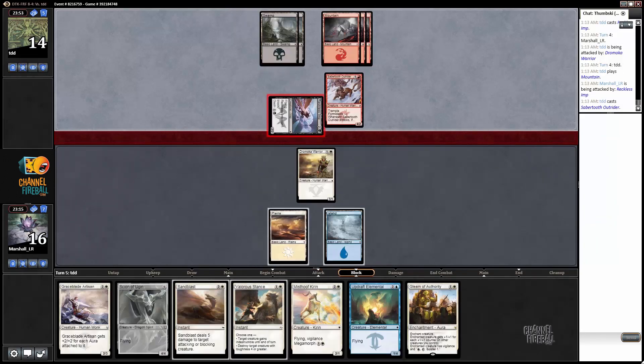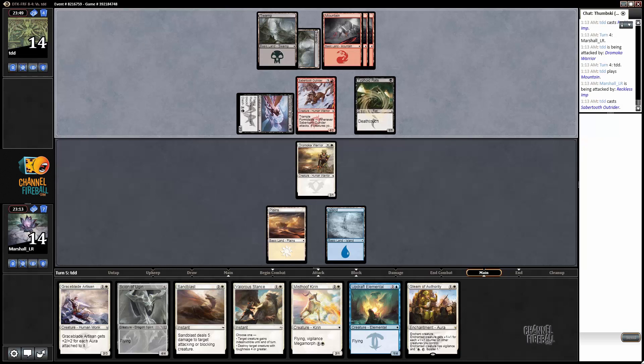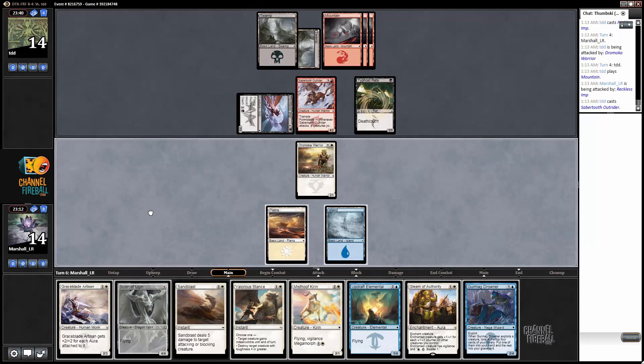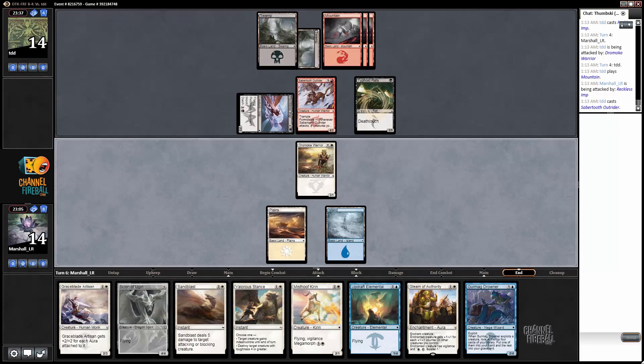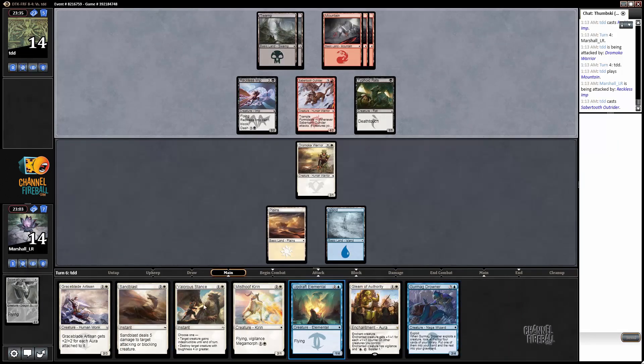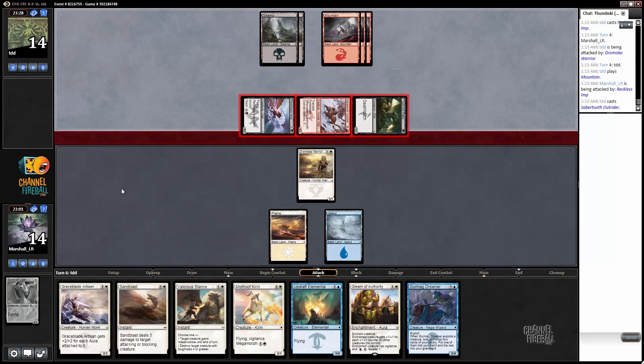Okay, I can accept this as well. Taking two damage for the turn, not too bad. Having four draw steps and failing to hit a land is pretty frustrating, so we're going to have to just try to gut this one out. This could get really ugly — we can cast everything in our hand with three mana now. We have a one and a four-drop but cast, cast, cast, cast — very easily. All right, I guess I'm just blocking a Sabertooth Outrider and I'm going to accept a trade if my opponent lets me do it.